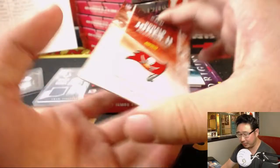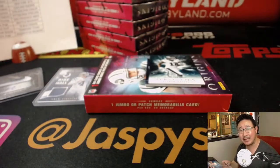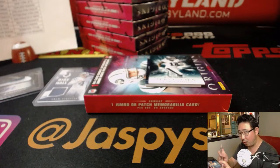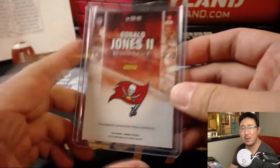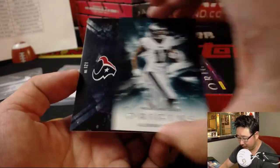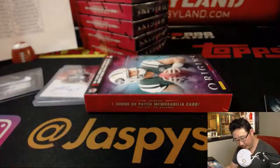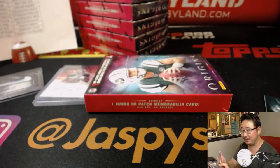Ronald Jones the Second. As a breaker, I want to see Sam Darnold too. That is for Rick Hunt and the Buccaneers — last spot mojo, nice on-card auto, USC product I believe. The patch auto — Sam Darnold? No. Coutique. Two-color patch and autograph. This feels like the Lauri Markkanen situation — the Lauri Markkanen search of 2018.